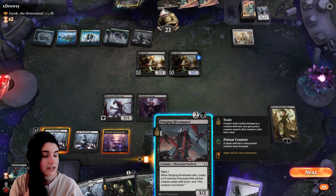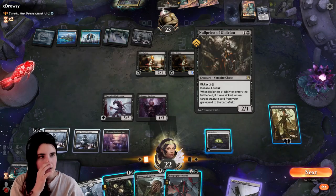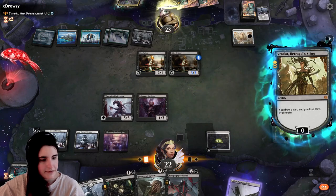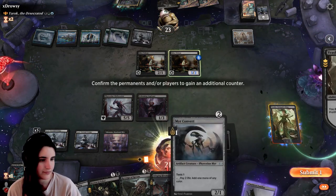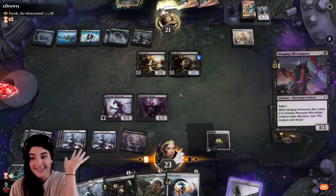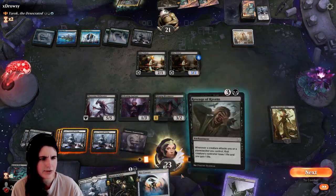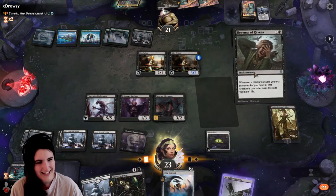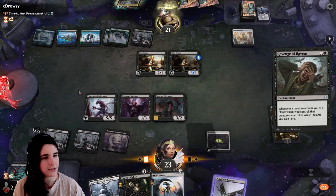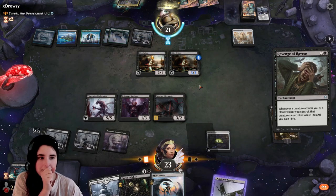We could do Revenge of the Ravens, which is solid. Stinging Hivemaster — there is my toxic. Why didn't I play that earlier? Let's proliferate and get Hivemaster out. Next turn, knock on wood, we'll be able to put a toxic counter on him. And for kicks and giggles, let's put out Revenge of the Ravens too. That'll hopefully deter them from using Myr Triton to swing.